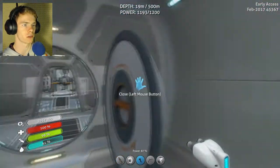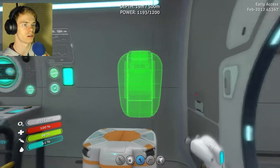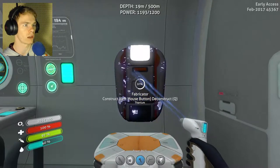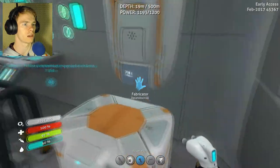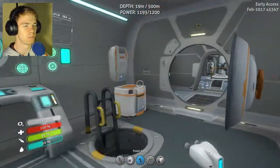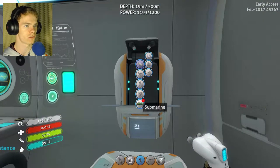First things first, I probably should build that fabricator, which I think could work right here, so I'll just do it right here. Alright, fabricator — and that actually is a really nice spot. Although it's floating. But I'm not going to worry about that because it's kind of cool looking either way. So here's the fabricator.